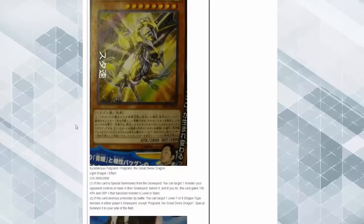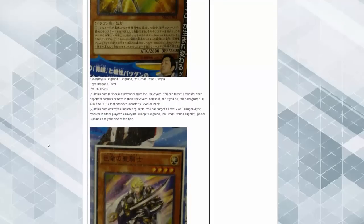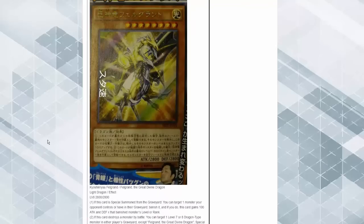We have a Fel Grand archetype coming — I forgot about that. Fel Grand the Great Divine Dragon: when this card is special summoned from your graveyard, you can target one monster your opponent controls or in their graveyard and banish it. If you do, this card gains attack equal to the banished monster's level or rank. If this card destroys a monster by battle, target one level 7 or 8 dragon-type monster in either player's graveyard and special summon it to your side of the field. Oh god, that's beefy.